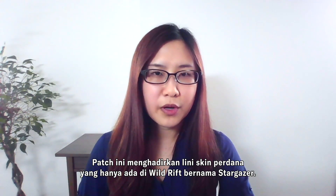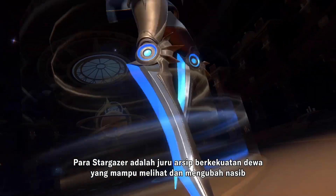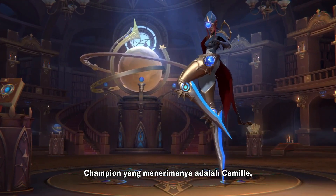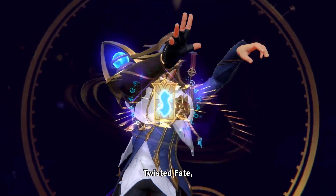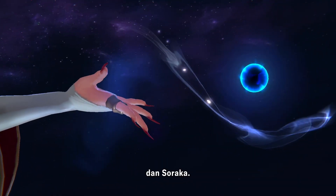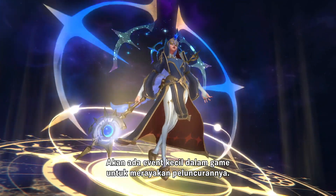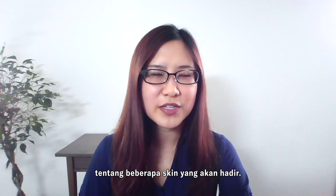This patch introduces the premier first-to-Wild-Rift skin line called Stargazer. The Stargazers are god-like archivists who can see and influence fate by studying the stars. Joining the roster are Camille, Twisted Fate, and Soraka. We'll be running a small in-game event to celebrate the launch, and of course we won't leave you without another quick look at some other skins coming soon.